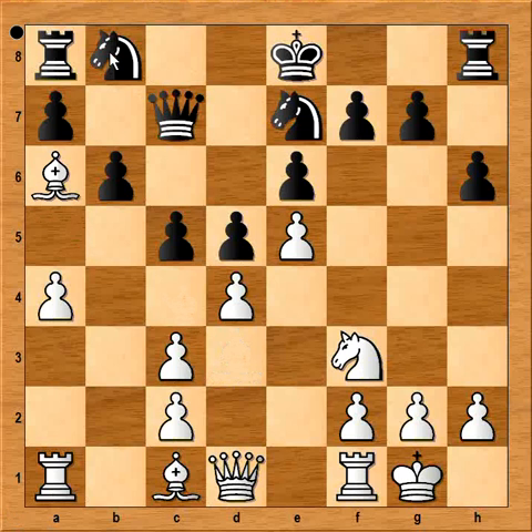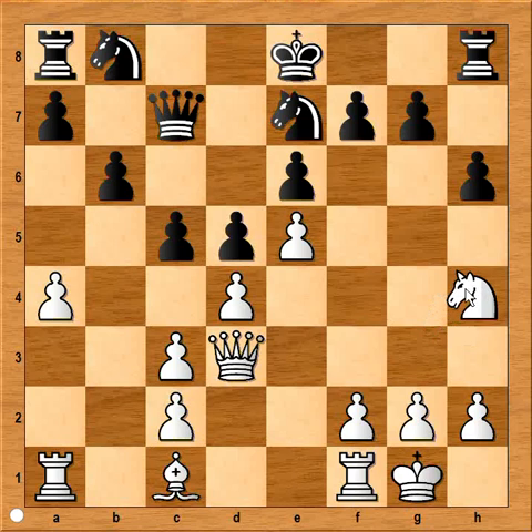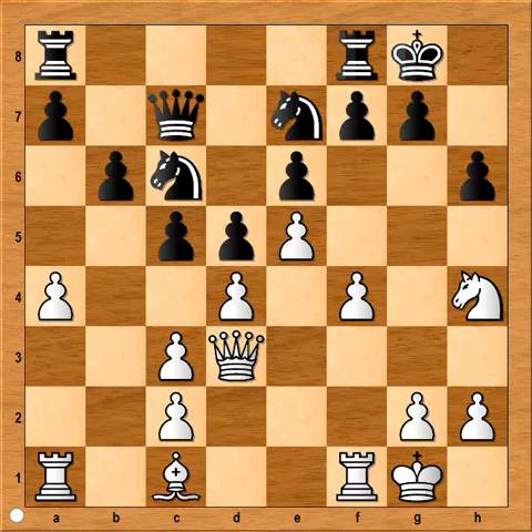Bishops were exchanged. Now queen to d3, attacking the knight. Knight to b8. Knight to h4. f4. What is the purpose of this move? Well, white has a plan — he is going to push pawn to f4, f5, and so on, and attack on the kingside. He is assuming that black is going to castle kingside. Knight from b to c6. f4. And black did castle kingside.